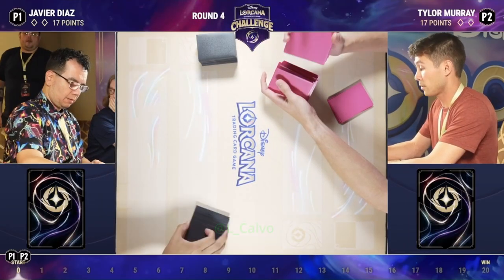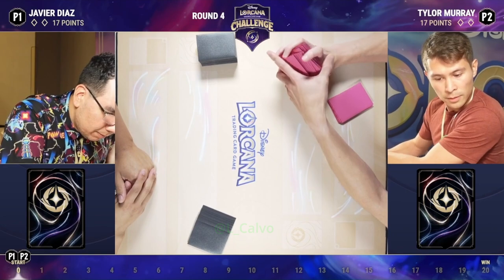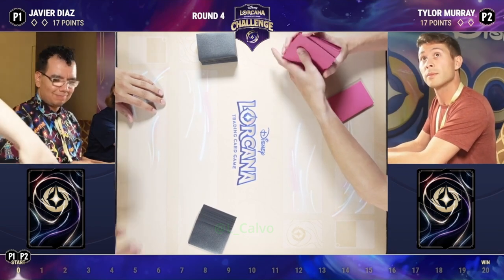As we go in here, this is a match we've seen before today. This is going to be an Amethyst Ruby into a Sapphire Steel deck. Tyler, I believe, is on Sapphire Steel. Javier on Ruby Amethyst — or Ruby Amethyst, if you're going in the preferred order.